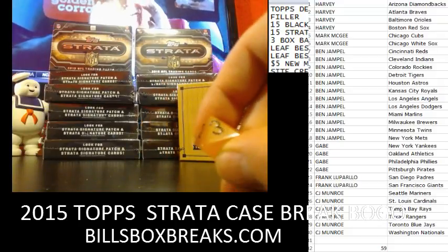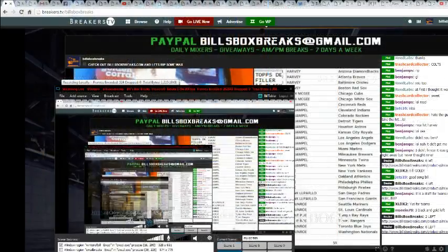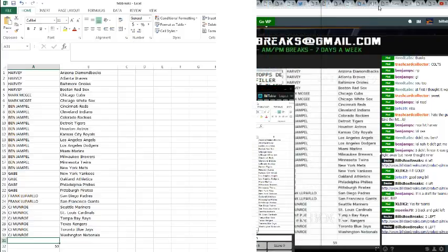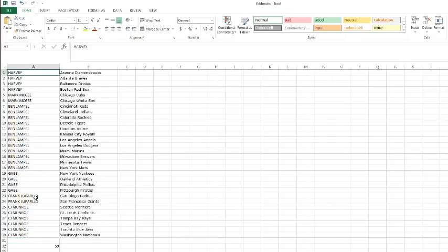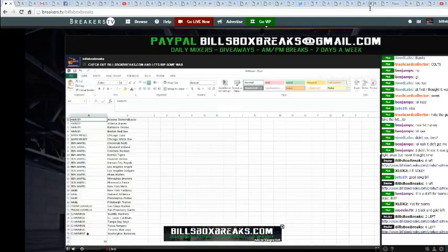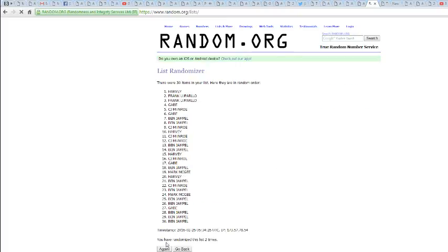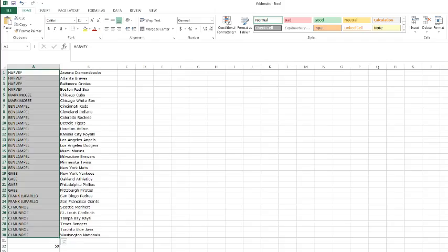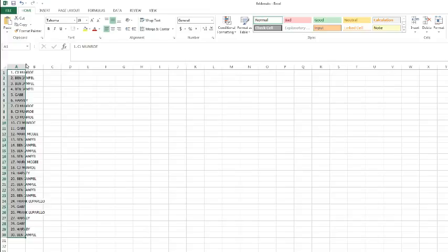We have a standard three-ball flip. We've got Harvey on the top, CJ on the bottom. Let's go ahead and flip these up three times. Here we go, good luck — once, twice, and a thrice. We've got CJ on top, got Benny Boy on the bottom. Let's go ahead and flip up those teams as well.